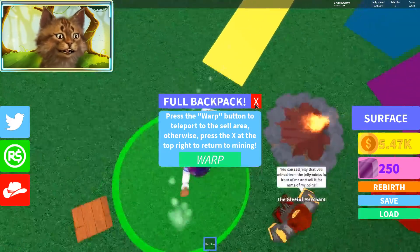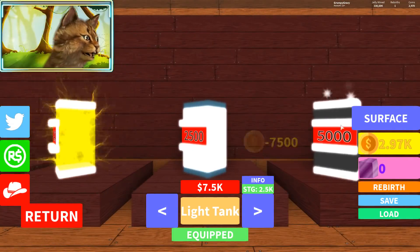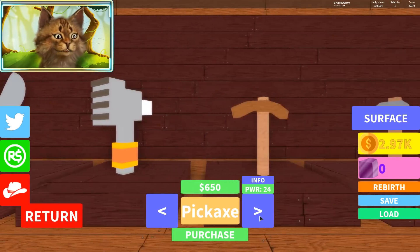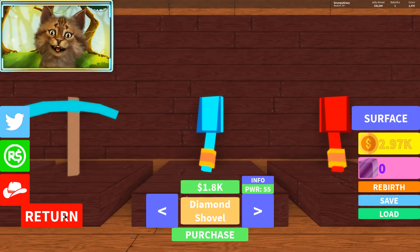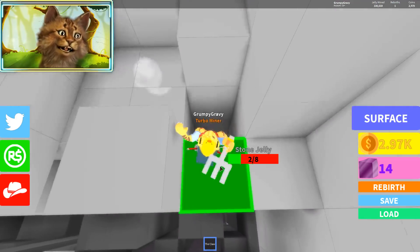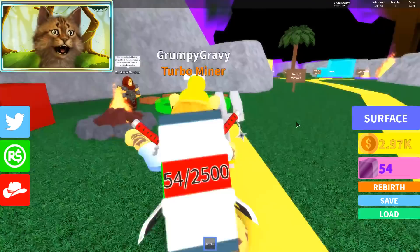We've got 10,000 — can I buy a 10,000 backpack? We can buy this Light Tank one. Now we almost have 3k, so I should definitely upgrade my tool. Oh — Molten Shovel! I only need a tiny bit more. We gotta get that — literally just a little bit more and we can get it right now.